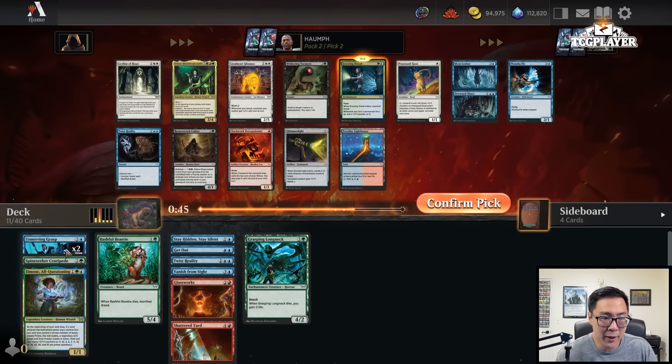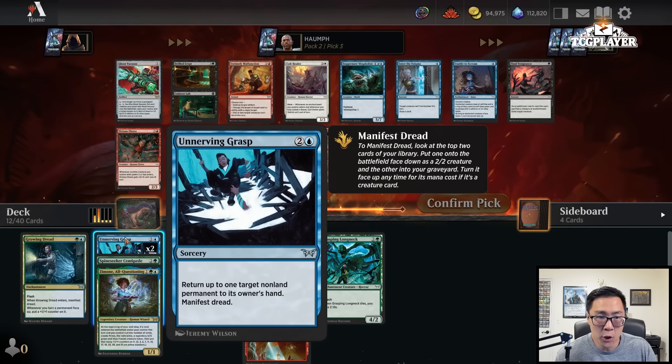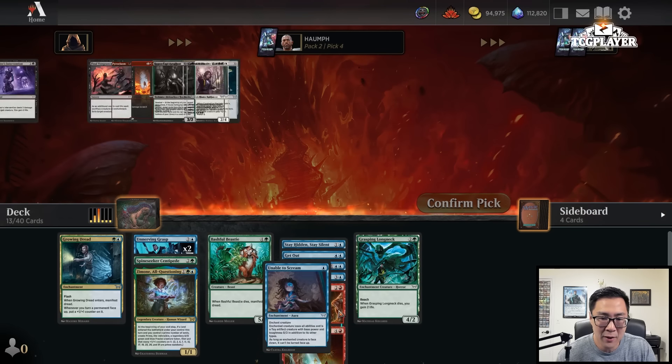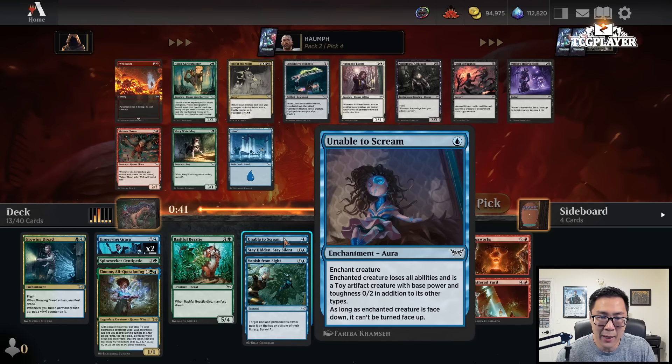Here we're going to take the Growing Dread. We are in desperate need of a two-mana play, and it looks like we're going to firmly solidify ourselves into a Blue-Green deck. One nice thing is you can actually bounce the Enchantment with the Unnerving Grasp and then replay it for extra value. I'm not a huge fan of Ghost Vacuum. There's also Say Its Name, but I think I'll just take Unable to Scream — I've just been pretty impressed with this card. In Blue-Green, you tend to be a little bit lighter on interaction, so I'll make sure to take Unable to Scream.